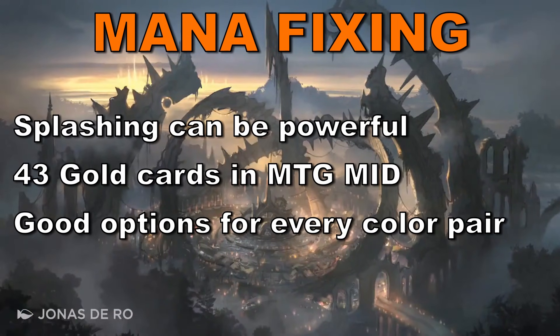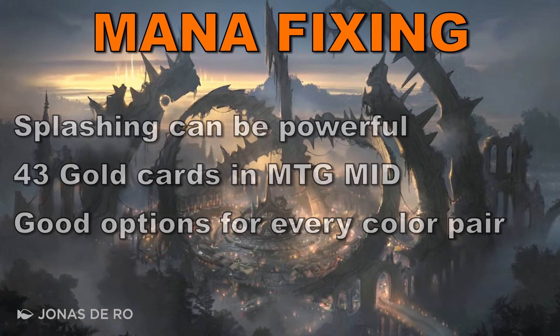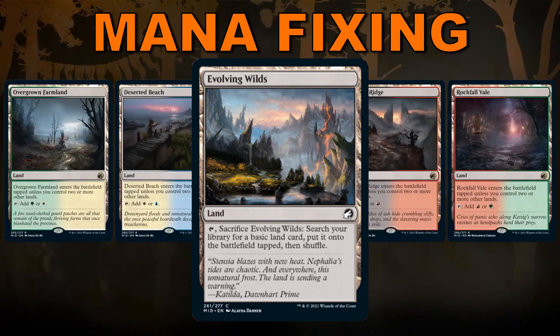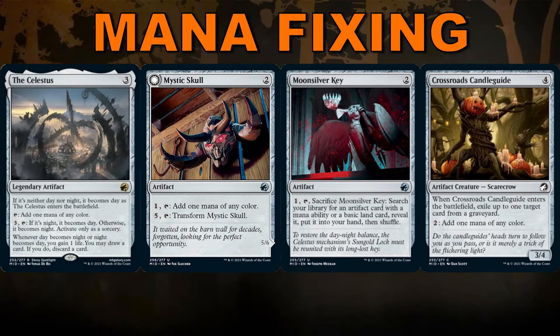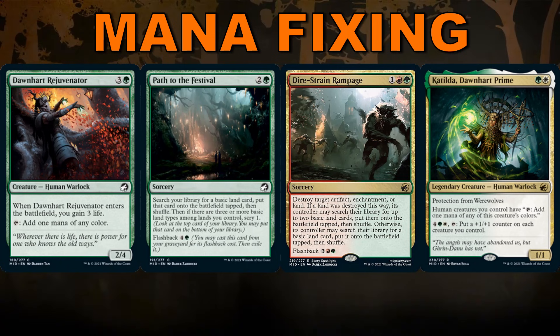That's it for the archetypes. There are 43 gold cards in the set with each dual color pairing having at least four, and a lot of them play well in other color pairs, so don't discount them just because they don't line up exactly with your two main colors. For mana fixing options, we have the five allied dual-colored lands, Evolving Wilds is huge, and artifacts that filter or produce any color mana like the Celestus, Mystic Skull, Moonsilver Key, and Crossroads Candle Guide. Green also has options: Dawnheart Rejuvenator, Path to the Festival, and Dire-Strain Rampage — which lets you blow up your own land to get two basics into play, or remove an artifact or enchantment while giving your opponent one basic. I think splashing is worth it in this set to really up your deck's power level.